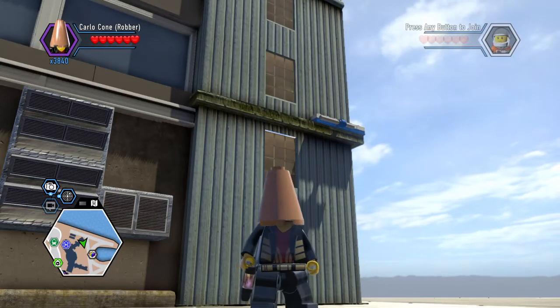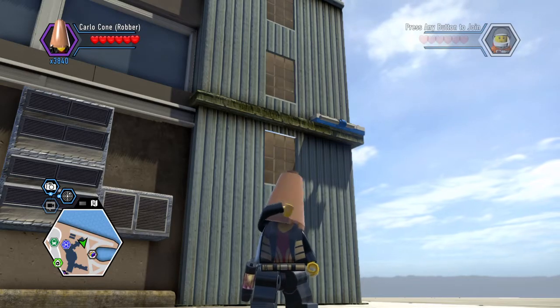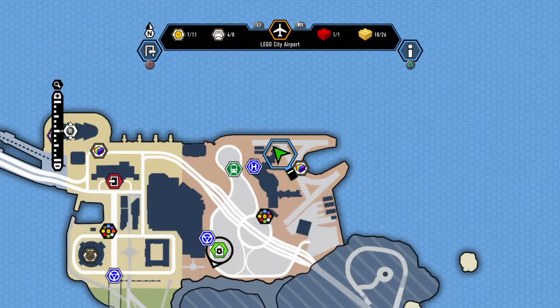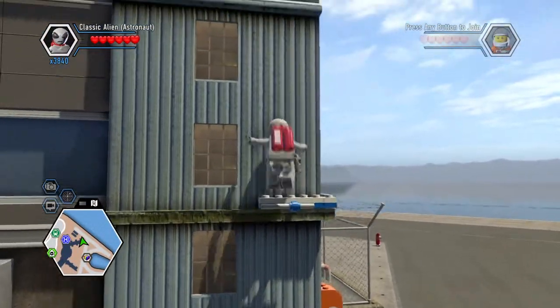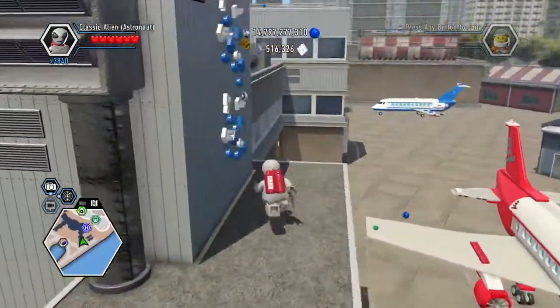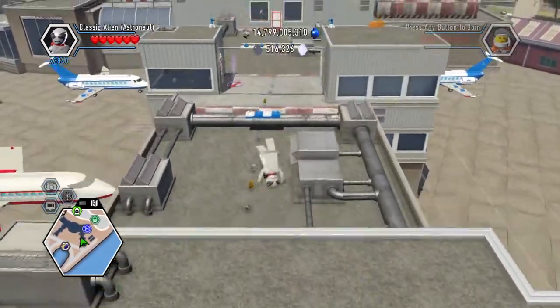Alright guys, welcome back to another episode of the All-World Exploration Series! This guy has a cone on his face for some reason, but let's get started. We have eight gold bricks to collect, four vehicles, and four characters — so let's go!